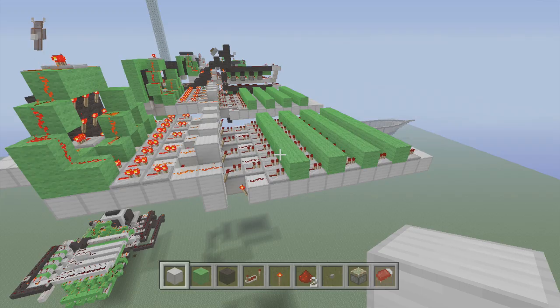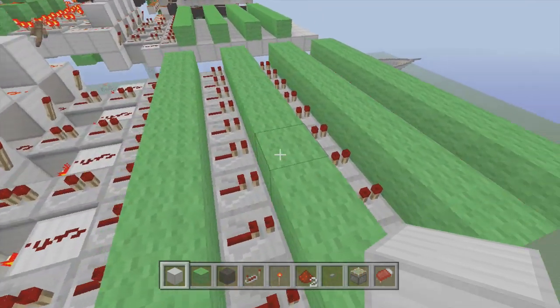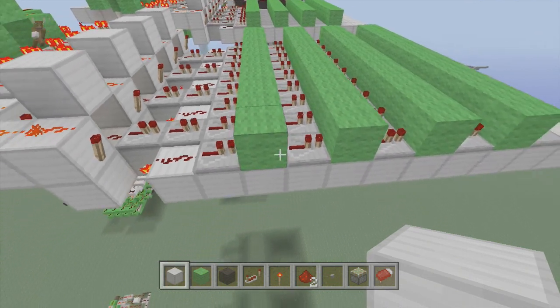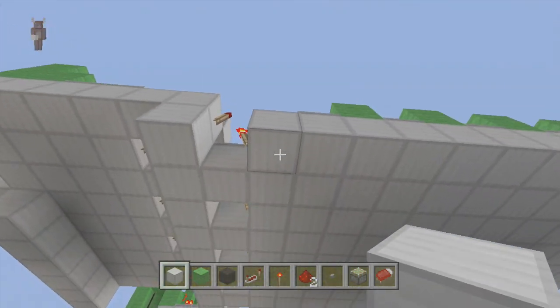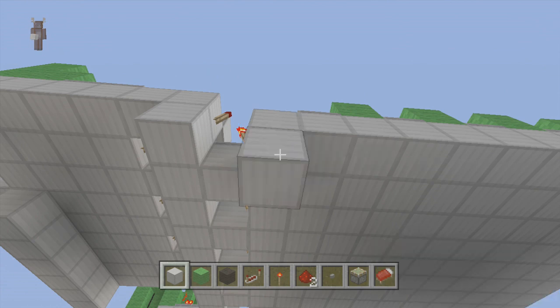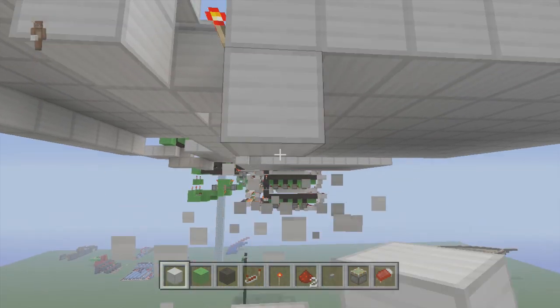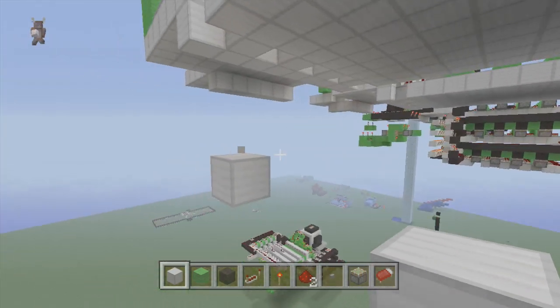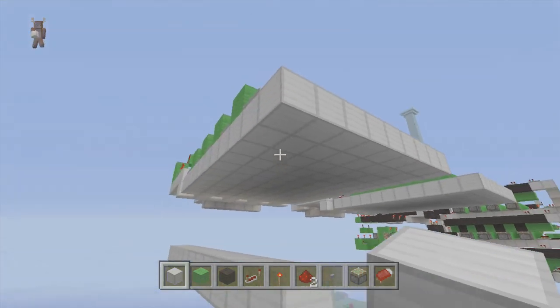Alright guys, now for this part, we're going to add more of these in. These are what each one of these counts as — a pin number. I'm only going to do three in this video, but once you get the hang of it, you can do as many as you want. So what you want to do is go underneath and count down four, then delete this — we don't need this. And now all we're going to do is go 11, the same as we did up here, we're going to go 11 down.